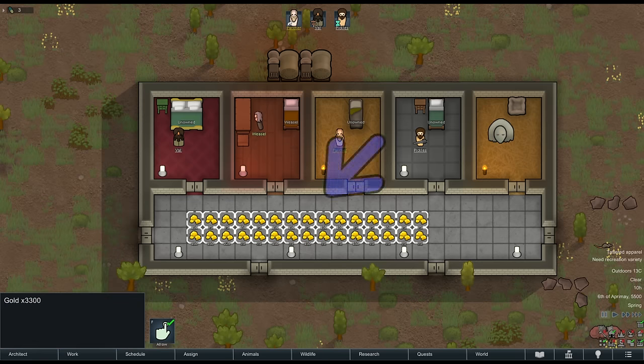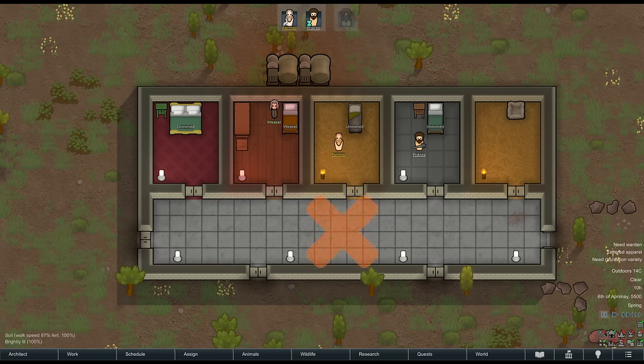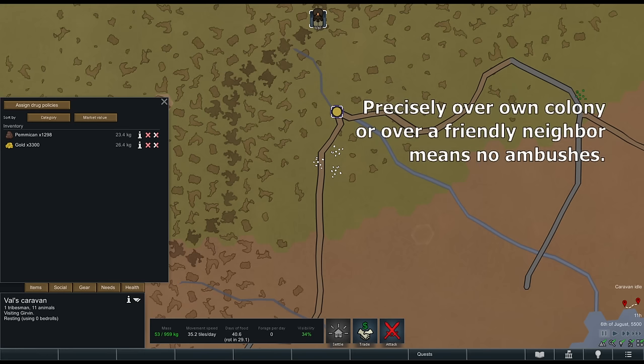Huge piles of gold count, of course, but like with all items, you put that gold on a caravan — as soon as it leaves the map tile, it no longer counts. It is important to remember that the gold and items on the caravan do count for the caravan itself, so ambushes may be scary. Though you could park the caravan over your settlement to prevent ambushes, sort of like having an offshore banking account at the ready.